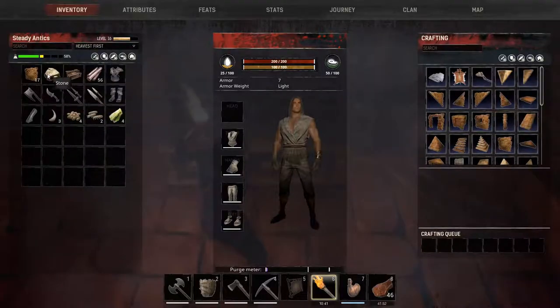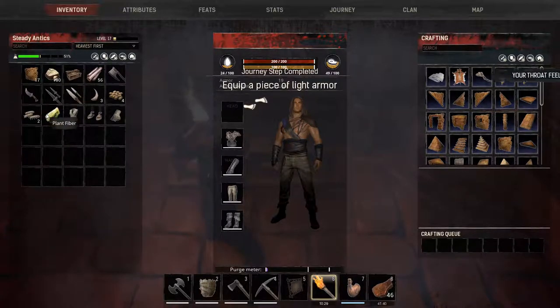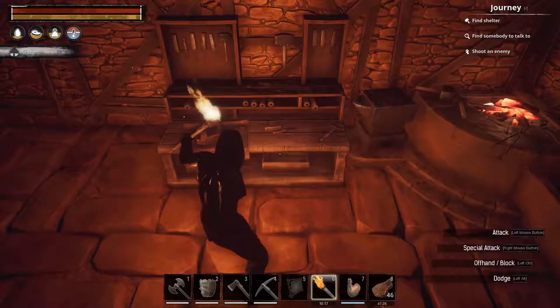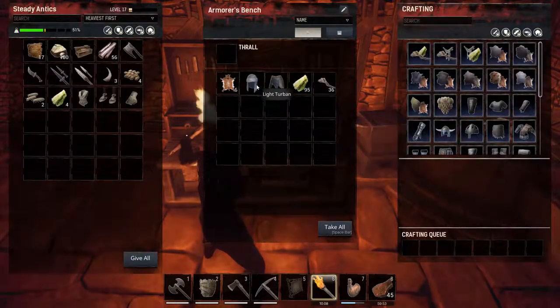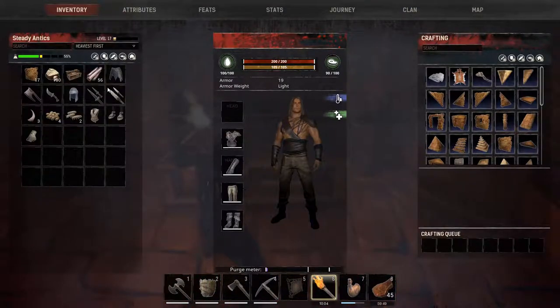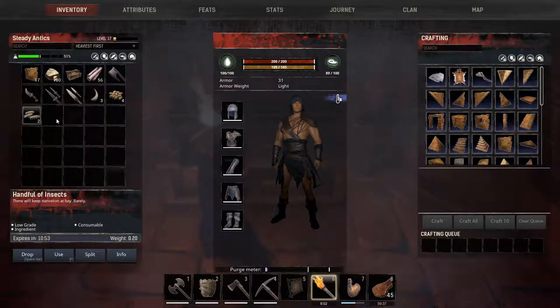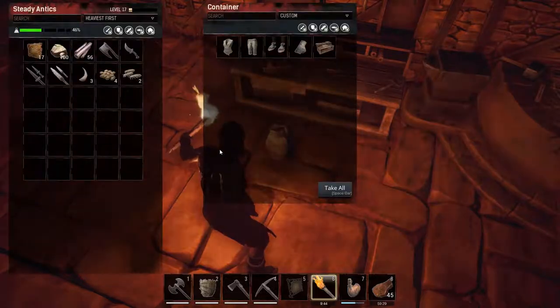Let's start putting this armor on — these old pieces are going to be useless. You can shift-click to replace equipped items. We should get a journey point for equipping a piece of armor. I need to drink and eat too. Okay — wrap on, turban on, we're fully equipped. Our armor rating is up to 31. We can drop these old pieces using spacebar.